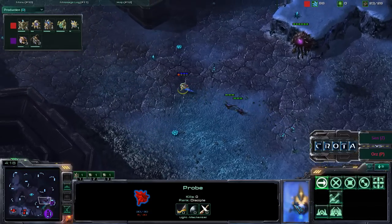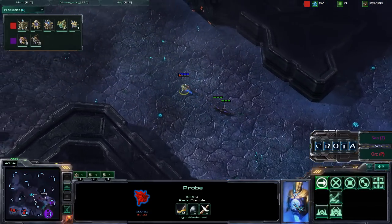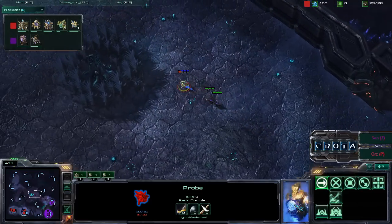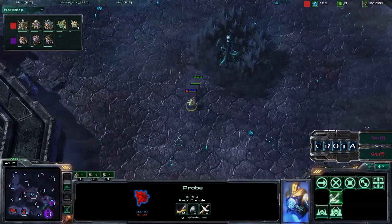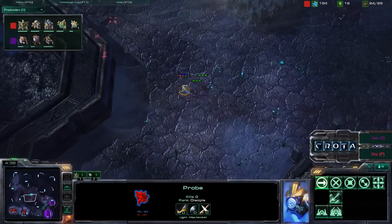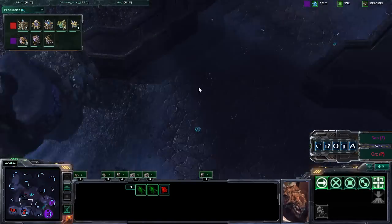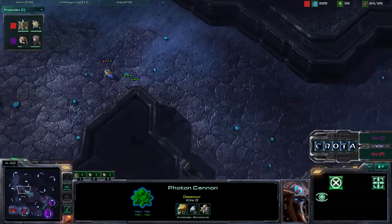The probe is now trying to make its way away from those Zerglings. Those Zerglings, however, are going to be able to hop, skip, and jump to catch up — that probe is just a little bit slower. The probe is still trying to run away and is able to juke around that one Zerg tower, now taking a little bit of damage. Not sure what that probe wants to do — it should have returned home, otherwise it will get taken down by those Zerglings.